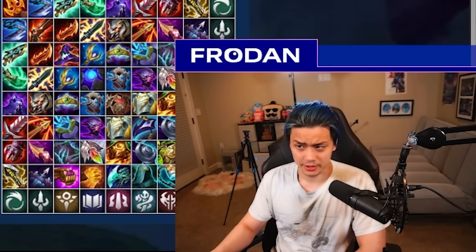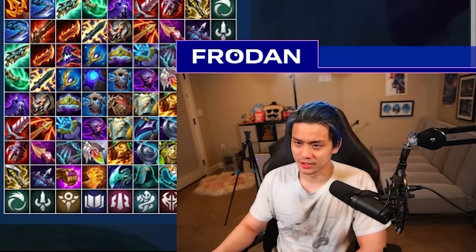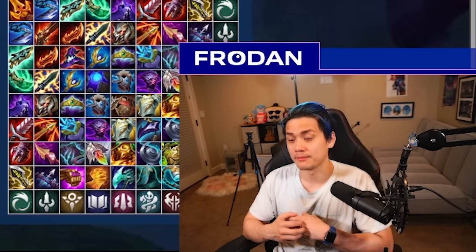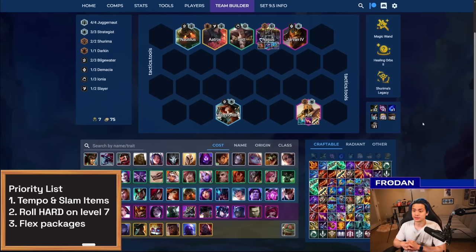The most important thing is to focus on what makes Azir really strong — a good frontline and making sure to stall for Azir as long as you can, because he'll whittle things down little by little. Having a strong Nasus is key. Good augments for him are Magic Wand for AP, Healing Orbs to sustain the Juggernaut frontline. If you play vertical Shurima, try to go for scaling — the longer the fight, the stronger he gets. Archangel's and Rageblade are really good because you want him to out-sustain and outlast everyone.